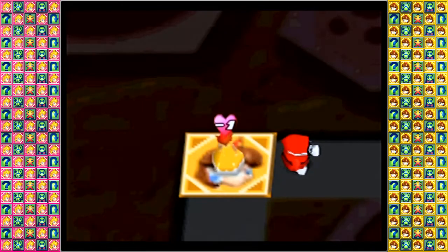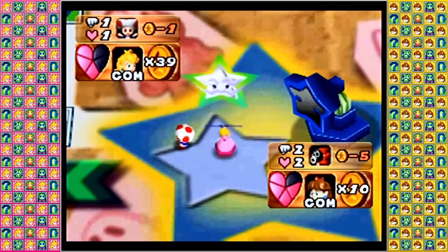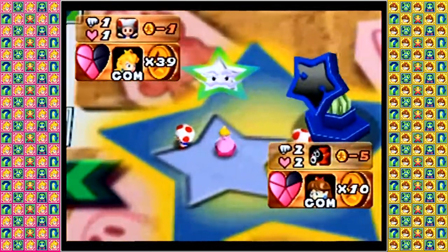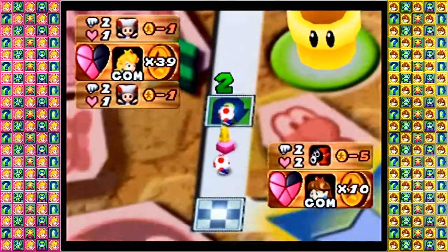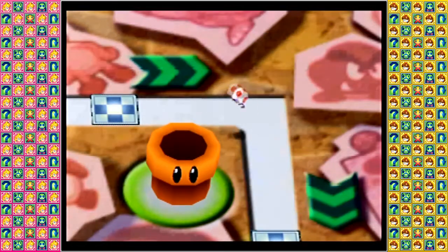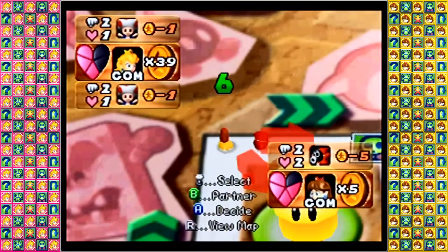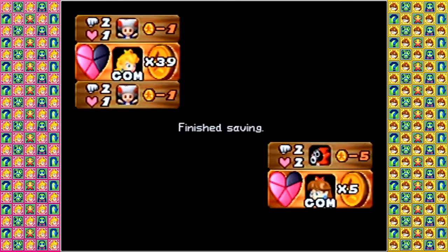Toad attacking Daisy, dealing one damage. Toad unfortunately does not have much in the way of attack strength, but he does well for being such a simple partner. Princess Peach wisely choosing a partner for defense, getting a Double Toad — two whole Toads for the price of one! The glorious Toad combination increases their attack strength by one. And Princess Peach wisely making a getaway so Daisy doesn't counter attack her again. Hopefully we can see a little more excitement than Luigi and Waluigi's round last time.